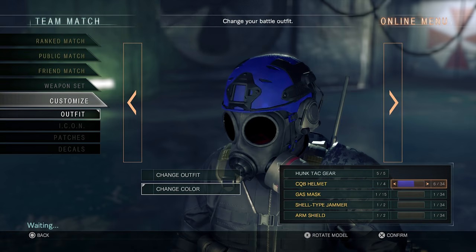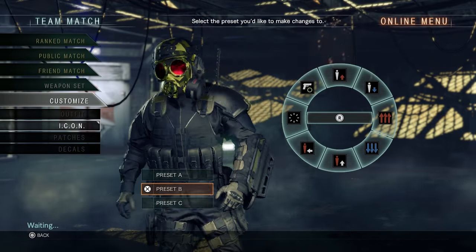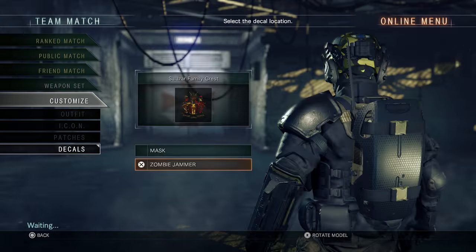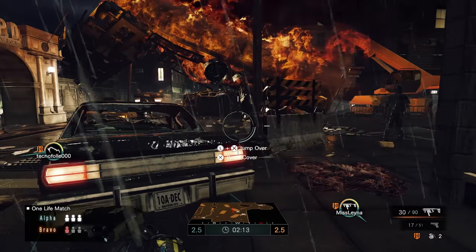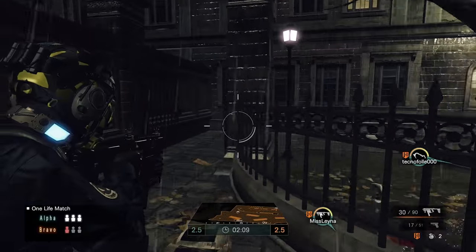All of this obfuscates one part of the game I absolutely enjoyed: teamwork does work here, with cover fire and suppressed retreats working really well because of the low health state everyone has. The cover system, which is pretty much standard, has one little extra that allows you to lean in and out of cover more and more, risking accuracy for danger. I dug that. I just wish it was in a better title.